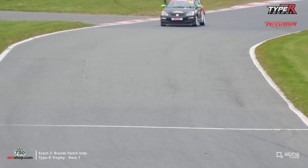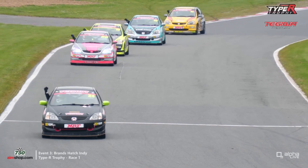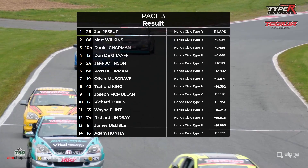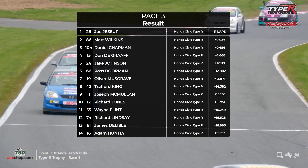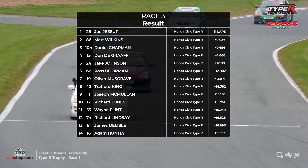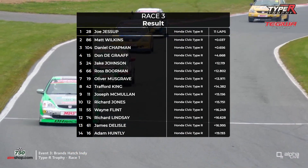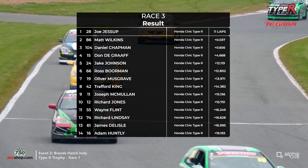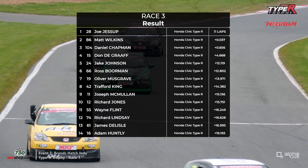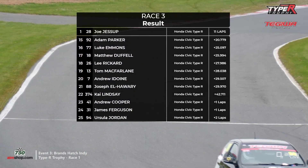That was a great way to start the Type R Trophy season — possibly the best Type R Trophy race we've had. And that fastest lap on the last lap: 55.385, just missing out on the record. Looking at the results, that small winning margin of 0.037 seconds — Joe Jessup the winner from Matt Wilkins, Dan Chapman third, Don de Graff fourth, Jake Johnson fifth, Ross Borman sixth, ahead of Ollie Musgrave. Trafford King eighth, Joe McMullen ninth, Richard Jones tenth. Just missing out on the top ten was Wayne Flint, and Richard Lindsay dropped back to 12th.